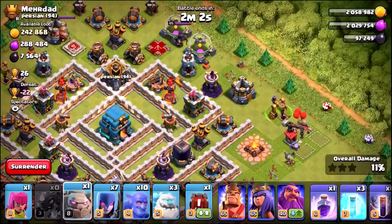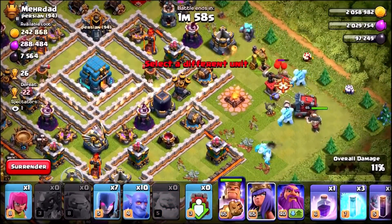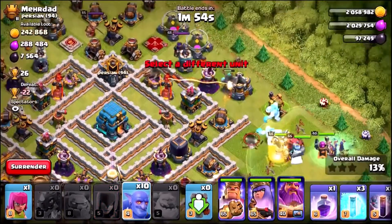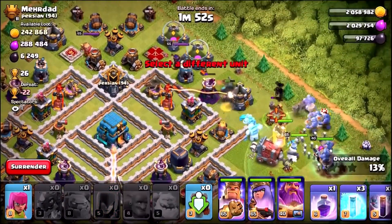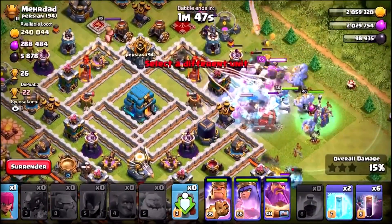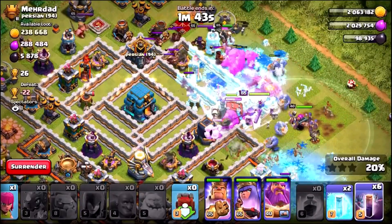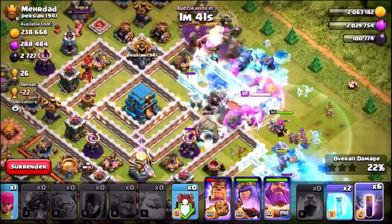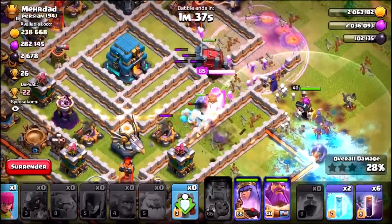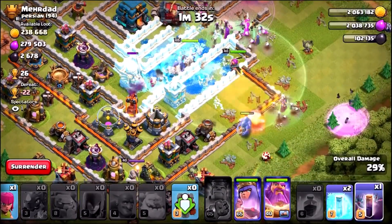Using the golem down the bottom, ice golems on the side — there go all three heroes, witches at the back, and we drop in the bowlers right behind. The rage spell goes down. We accidentally dropped the freeze — shouldn't be too much of an issue. We're going to rock and roll into the center of this base. Let's go with the king's ability. I want all the witches and the Grand Warden to go into the center. Now dropping in the bat spells.